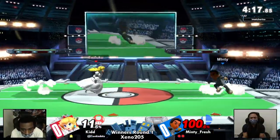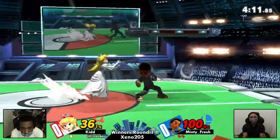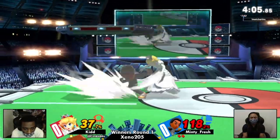Got him again at 11%. Not too much on the board for that one, but it will give him the opportunity to start an offense. Knocks back off stage — now it's Kid's turn to potentially do an edge guard. But Minty does make it back onto the stage.